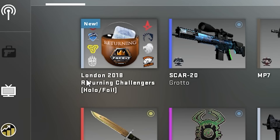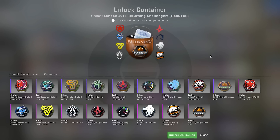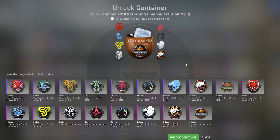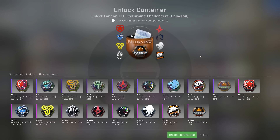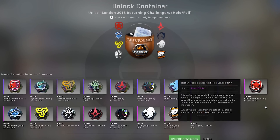Boys, in this video I'm opening a London 2018 Returning Challengers Hollow Foil Capsule. This capsule contains the team stickers from the London 2018 Major, and we want to see the North Hollow or pretty much every foil — except this one, I think. So yeah, let's see what I'll get.